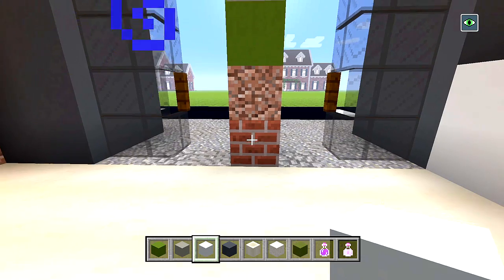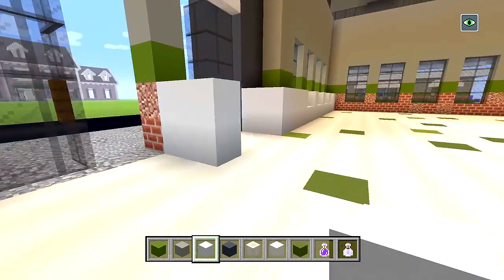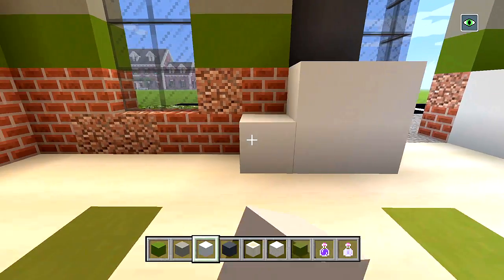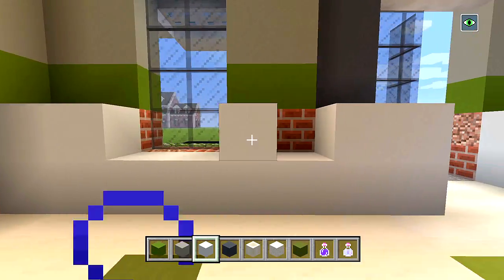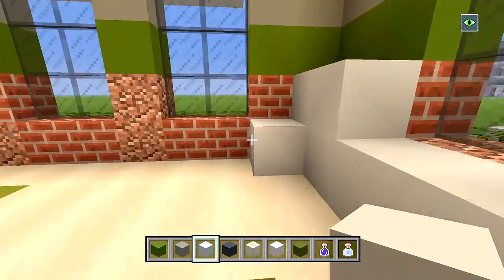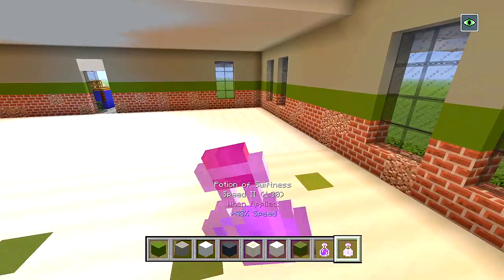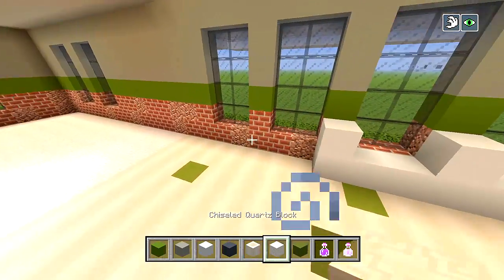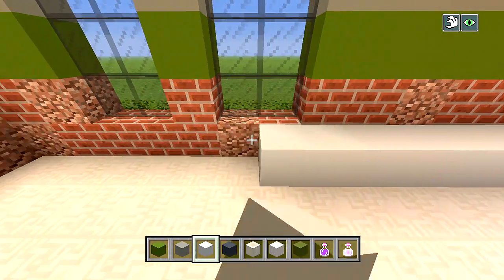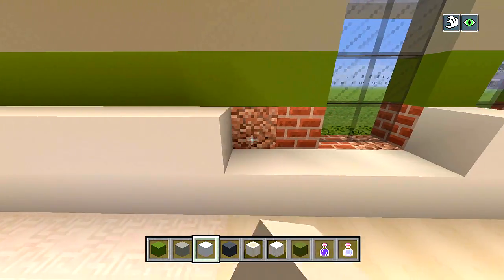For this middle section, we're going to do the same thing - add two layers out and an extra layer on top. Fill this in. I'm going to continue going around the entire inside of this building with two layers of white concrete at the bottom edge all the way around. I'll go all the way around and I'll see you guys when I have this all taken care of.